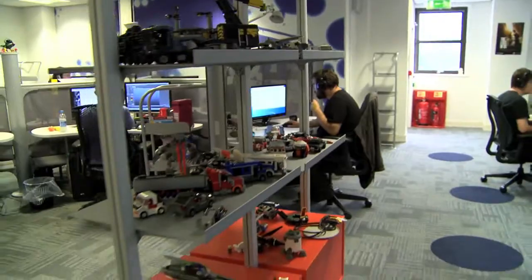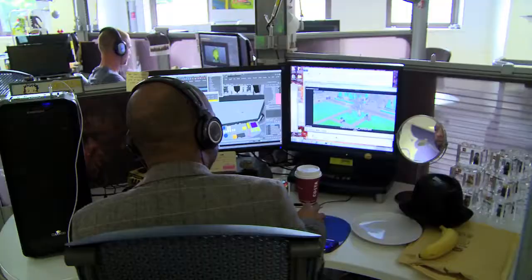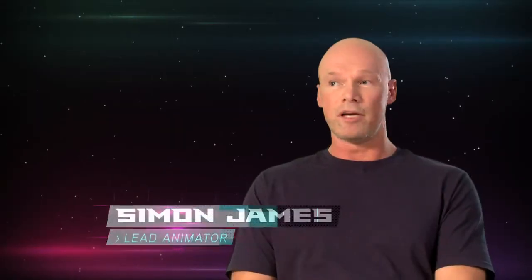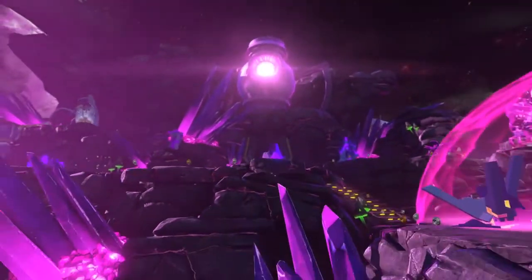From a DC perspective, we try and get as much access to anything we can — comic books, TV series, the films, cartoons, anything we can get our hands on. With Lego Batman 2, the setting was still Gotham and we had around about 50 playable characters. Now we're beyond Gotham, there's way more stuff to play with. This is almost an A to Z of DC Comics.